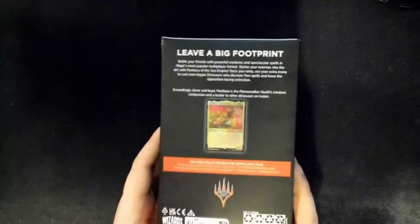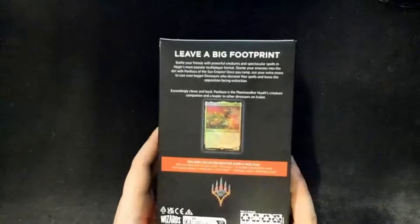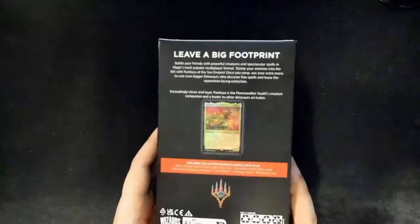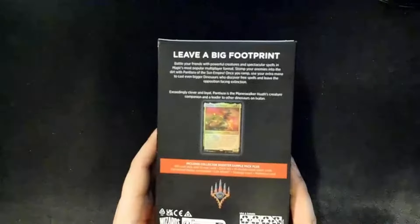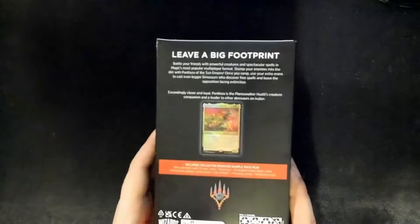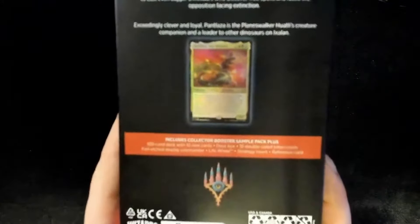The back of the box says: stomp your enemies into the dirt with Pantlaza, the Sun Emperor. Once you ramp, use your extra mana to cast even bigger dinosaurs who discover free spells and leave the opposition facing extinction. It also features Magic cards and everything else you'd expect. So let's go ahead and open this up and see what's inside.